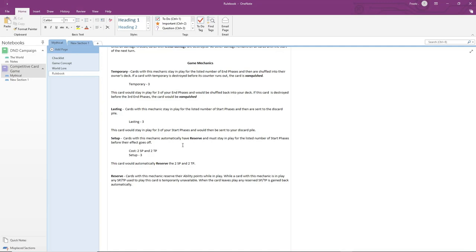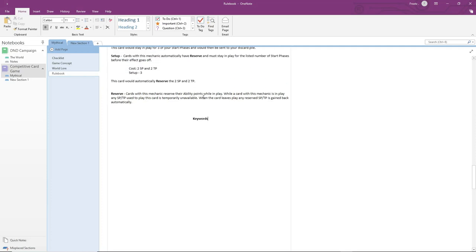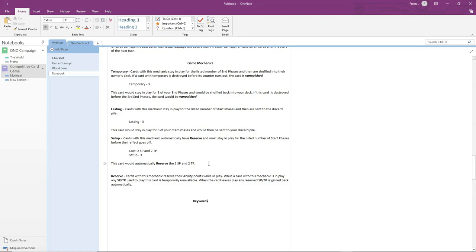These are the game mechanics for the first set. I do have more game mechanics in mind, but I'm going to save those for when they are actually being used on cards. Now let's go into the keywords. Keywords are short words that take the place of a phrase — when you see these on cards, they mean do this instead, or this word holds the place of all of these other words.